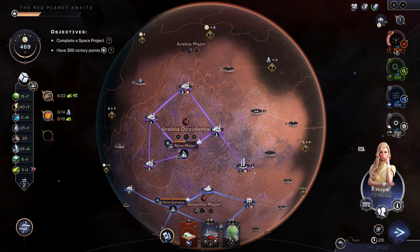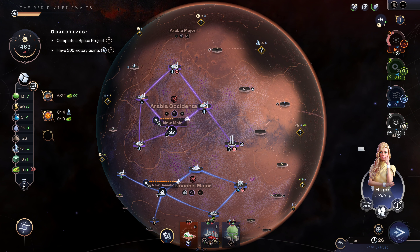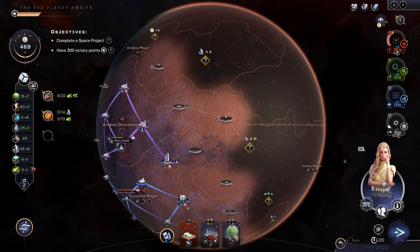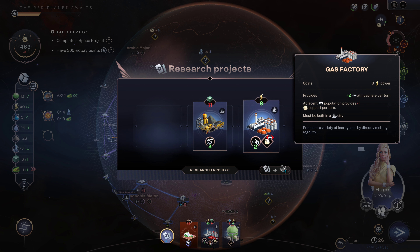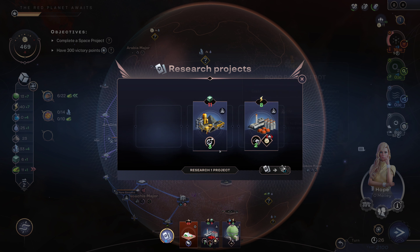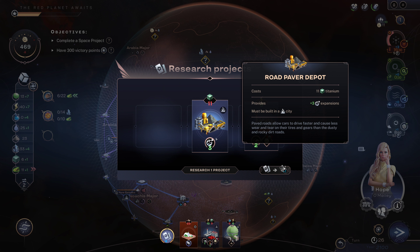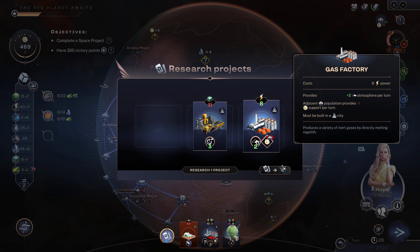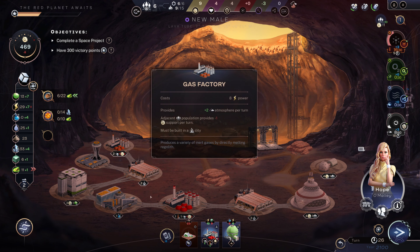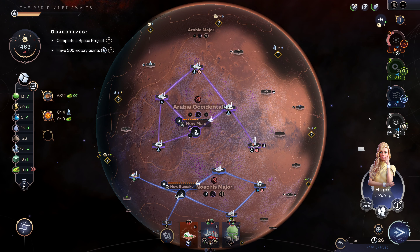We can also spread a bacteria, so we're gonna go ahead and do that. Now we're at plus three heat per turn. I get to select another project even — that's good.